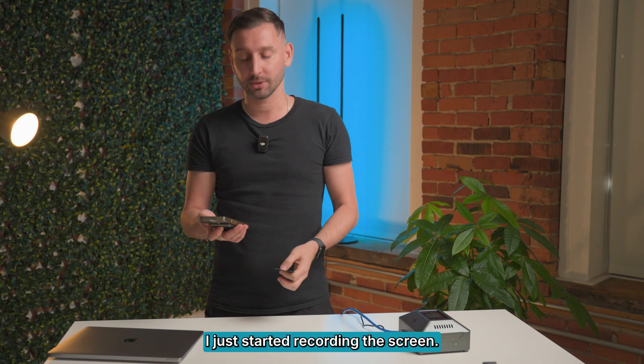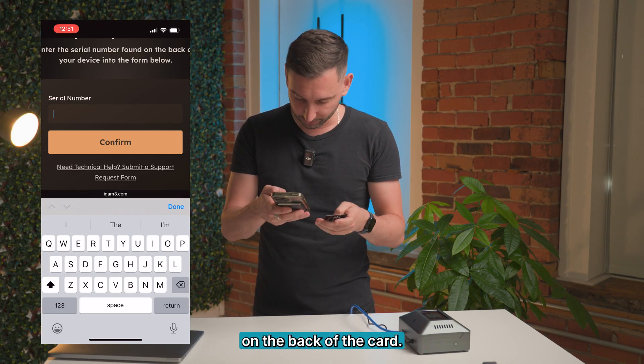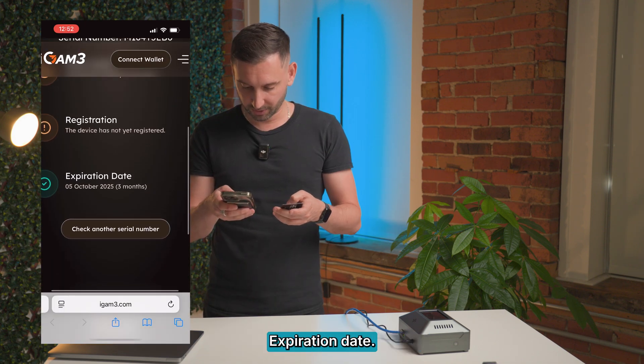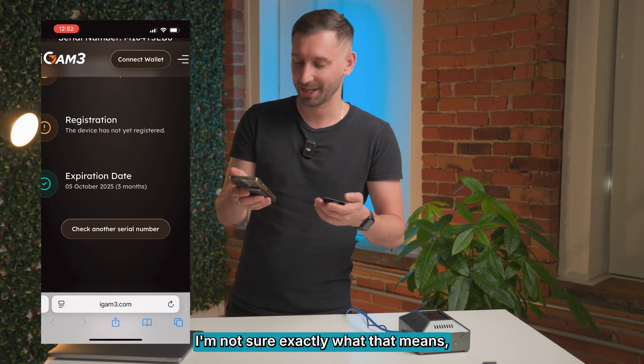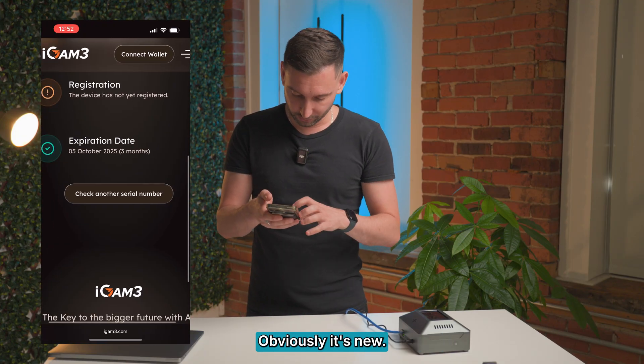I scanned the back and just started recording the screen. It's asking for the serial number, so there's a serial number on the back of the card. I'm just gonna type that in. The data is ready — blah blah blah — expiration date. I guess it expires in three months. I'm not sure exactly what that means. Device has not been registered yet — obviously, it's new.